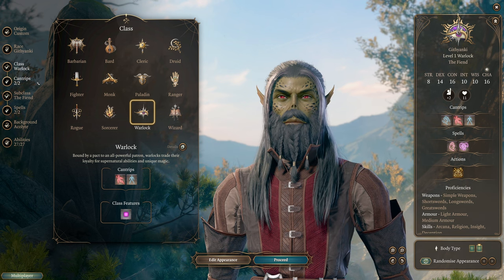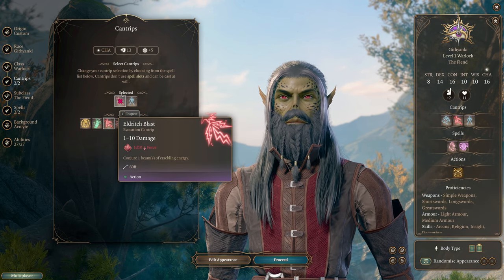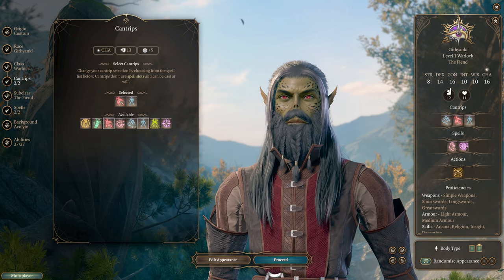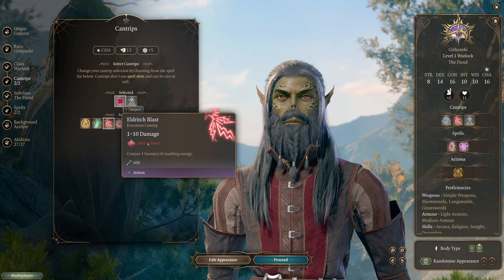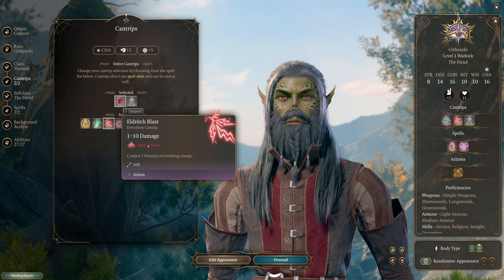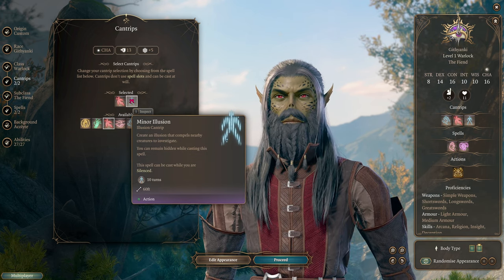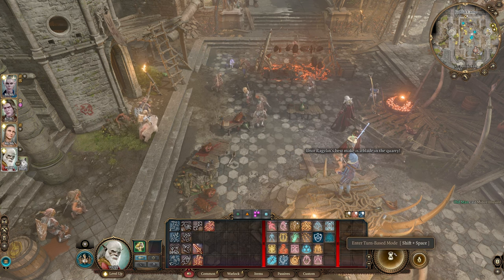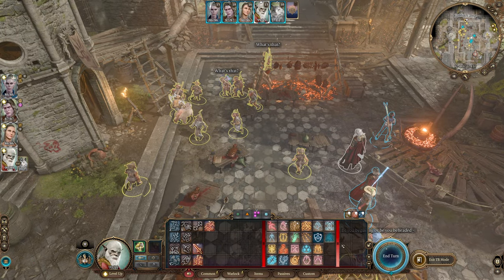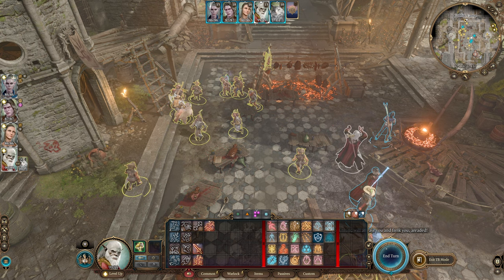For the level one build, we're going to choose Warlock as the class. We'll choose Eldritch Blast — this is a must-have for pretty much every Warlock build. It's one of the single best spells in the game once you buff it up while leveling, and it's a cantrip, so you can cast it unlimited times for free. Minor Illusion is another fantastic cantrip you can use to distract enemies before combat, positioning them into better areas and grouping them up to drop AoE spells on.